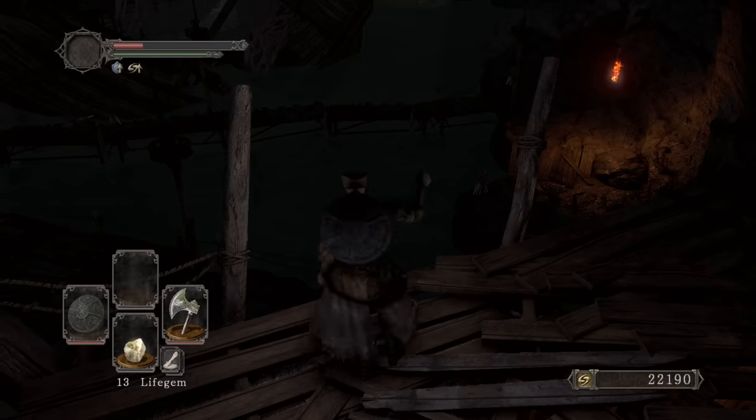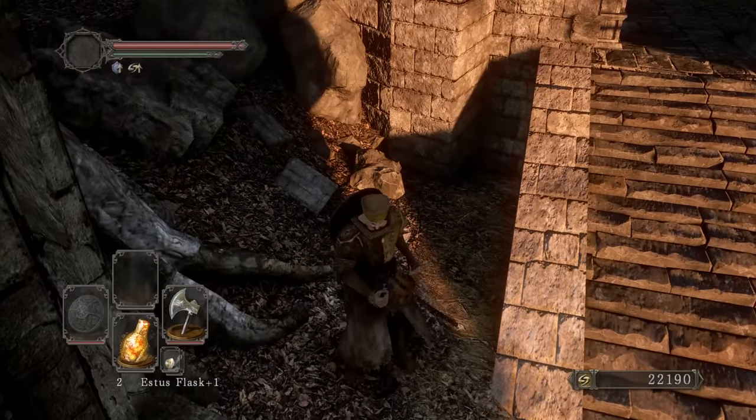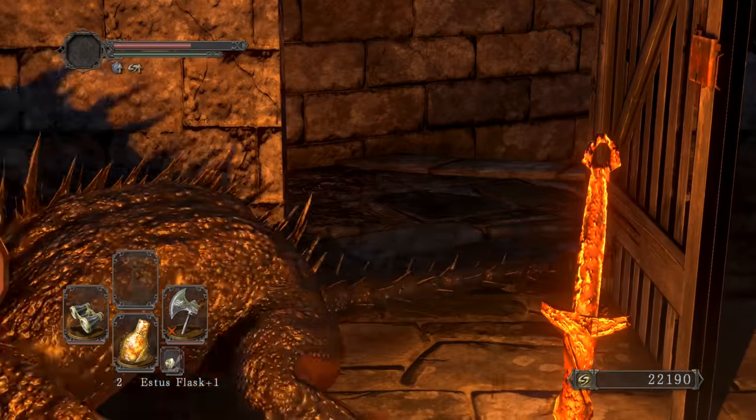I'll pick up a Large Silver Knight Titanite Shard in this chest and a Silver Knight, then I'm out of here. Now I can head to Shaded Ruins. Now that I have the Fragrant Branch of Yore I can unpetrify the pyromancy woman there she is.